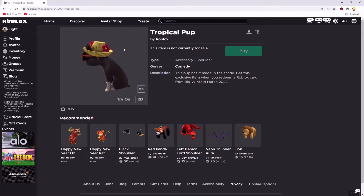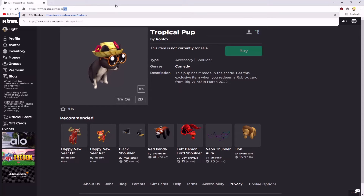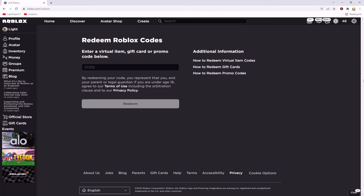After you receive the code, you'll need to go to this website called roblox.com/redeem. Just type it in your search bar or URL bar and then you'll arrive on this page. The next thing you need to do is actually enter the code that you received from there.